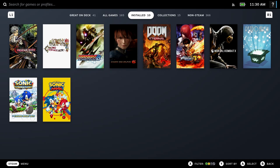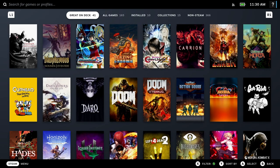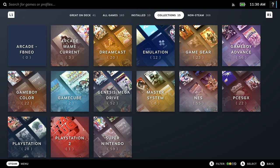Hey guys, welcome back to the channel. Today we're going to take a look at emulation on the Steam Deck. I told you I was going to do a video on this to walk you through how to get emulation working. From the final product here, you can see we have several things: the 'Great on Steam Deck' section, all my games, what's installed, and then this new feature called Collections, which takes a little bit to come up — partly because I put it on an SD card and partly because it's a lot of external applications that Steam now has links to.